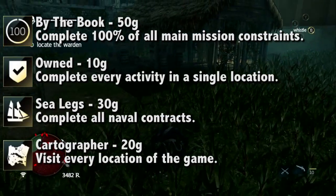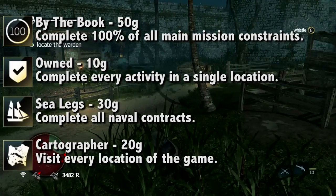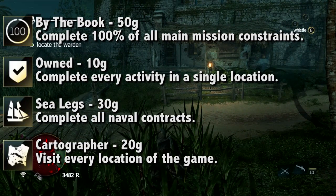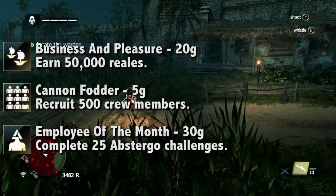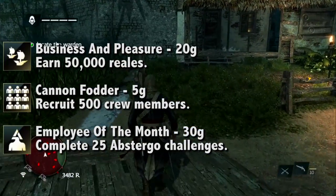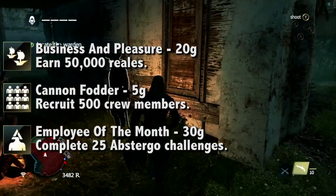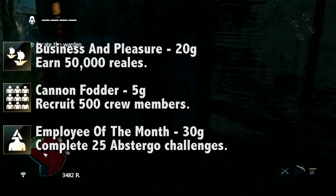Achievements: By the Book — complete 100% of all main mission constraints. Complete every activity in a single location. Complete all naval contracts. Or visit every location of the game. I didn't put any story achievements in this because they're all just chapter markers and I thought we might spoil something. For more achievements: earn 50,000 reales, which is the currency in this game; recruit 500 crew members, who are the people that will be on your ship; and complete 25 Abstergo challenges.